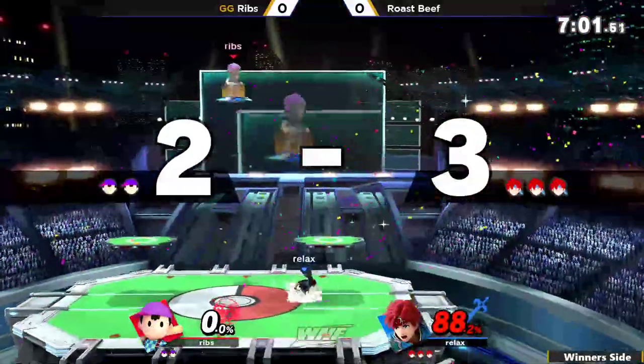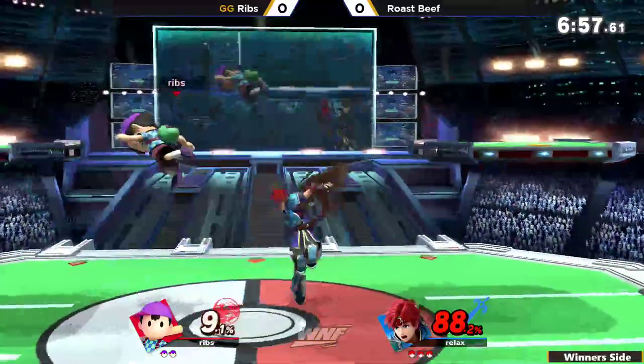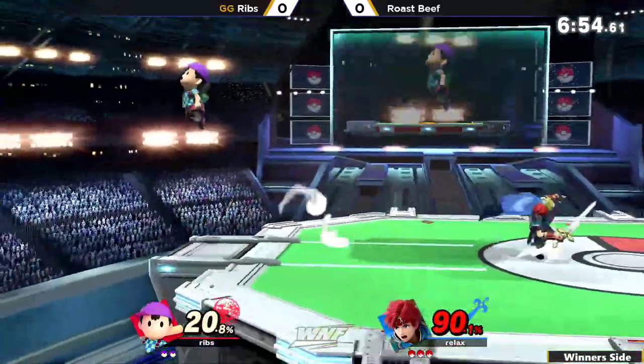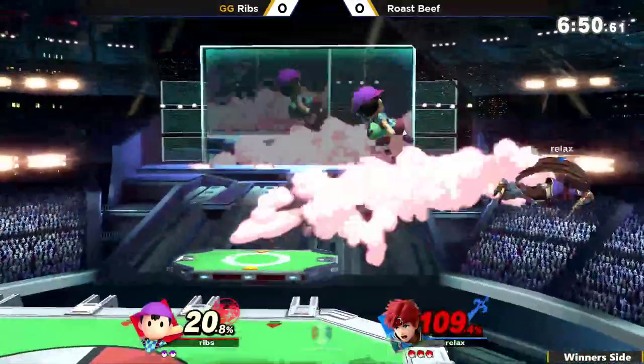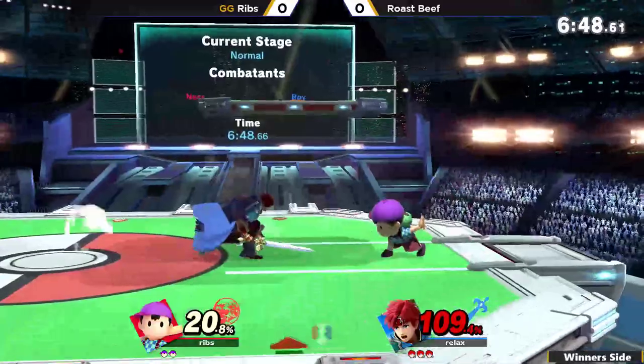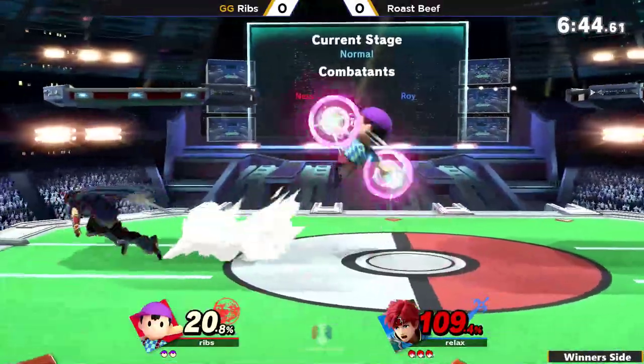Besides that, will do it for the first stock, already here at even. Into the forward air, looks for the up air but does not find it, once again resetting. Ribs fighting back for stage control, fair tech chase on the platform with the back air — doesn't get the sour spot though, that could have been very deadly for Rosebeef.